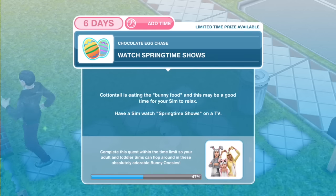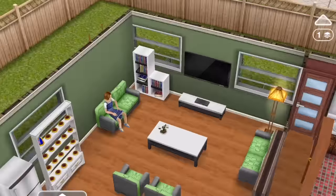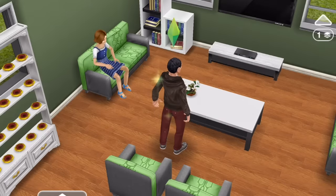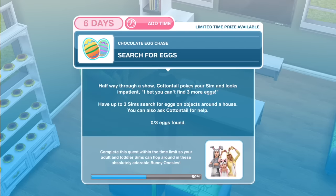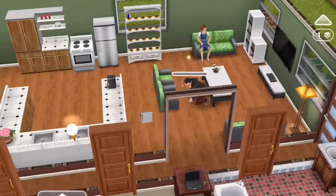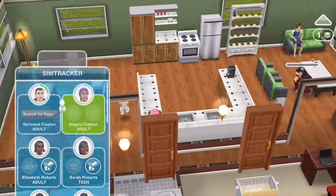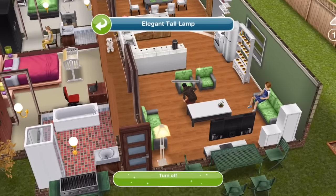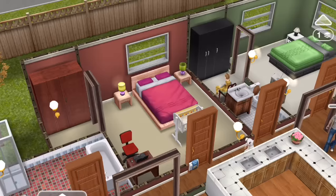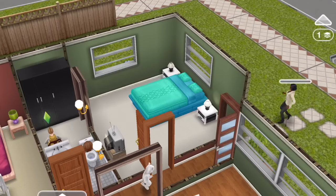Watch springtime shows. Cottontail is eating the bunny food and this may be a good time for your sim to relax. Have a sim watch springtime shows on a TV — we need an adult sim for that, 9 hours. Then: Search for eggs. Halfway through a show, Cottontail pokes your sim and looks impatient — 'I bet you can't find three more eggs.' Have up to three sims search for eggs on objects around a house. You can also ask Cottontail for help. Search for eggs for 4 hours and 30 minutes.